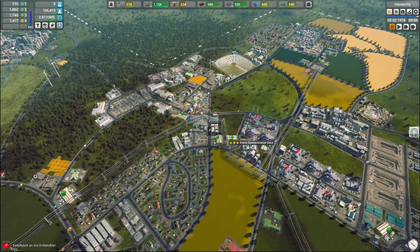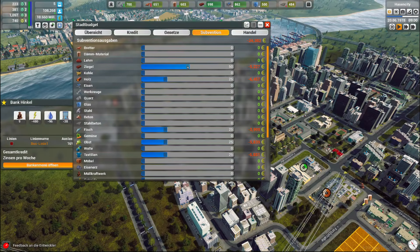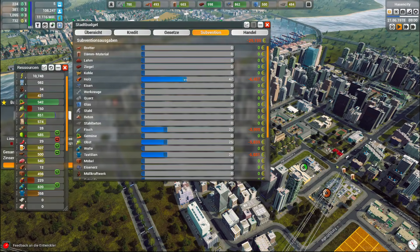Getreidemühle – ja, die müsste ich auf Stufe 2 oder 3 kriegen, das wäre super. Fisch wird subventioniert. Obst wird subventioniert. Hopfen und Wolle wird verkauft. Getreide wird nicht subventioniert. Da schaue ich auch nochmal kurz rein. Ressourcen – da ist es nicht. Ist in der Bank, Bankmenü öffnen – da, Subvention. Ziegel werden subventioniert – nee, ich nehme das mal wieder raus. Holz wird subventioniert. Fisch, Obst, Textilien.